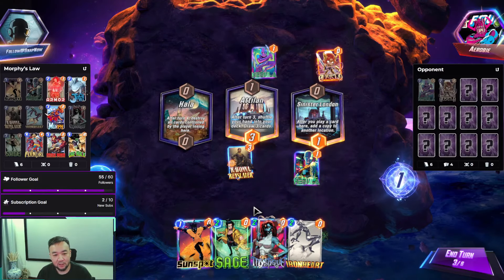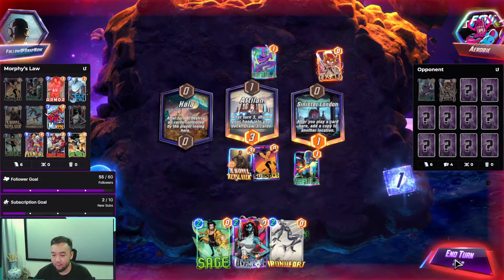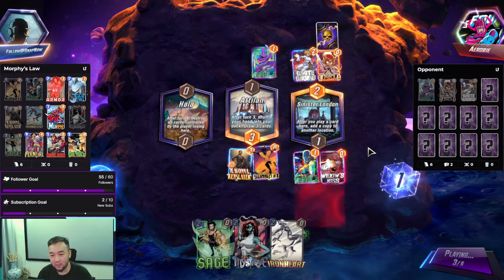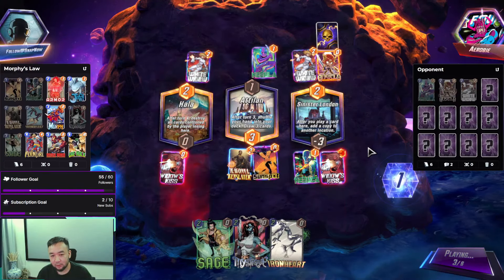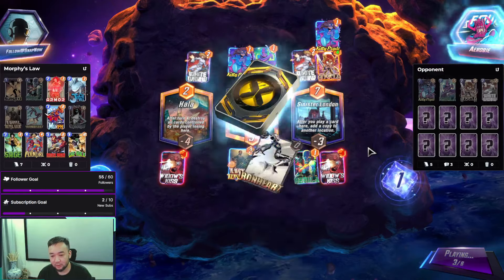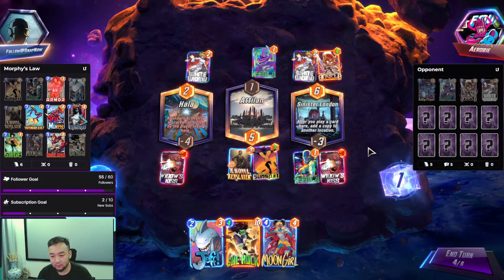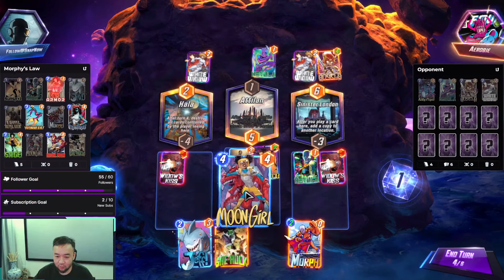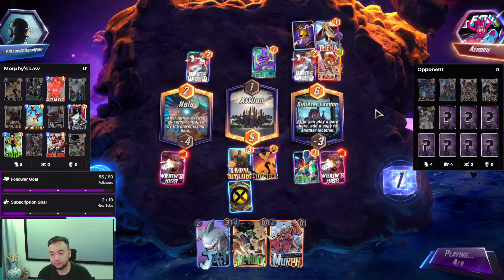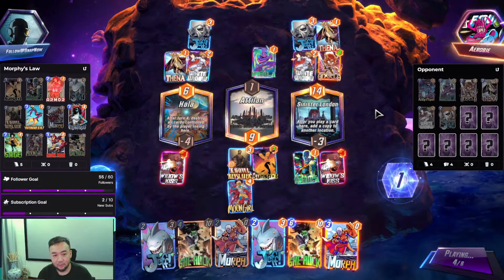What do we do here? Queen Jet — I don't think we need Queen Jet. Good thing we didn't clog the right lane. At least the left side is gonna get destroyed. We got Iron Man. They don't. If we play Munger, I think we might have to play Munger. For Jeff.